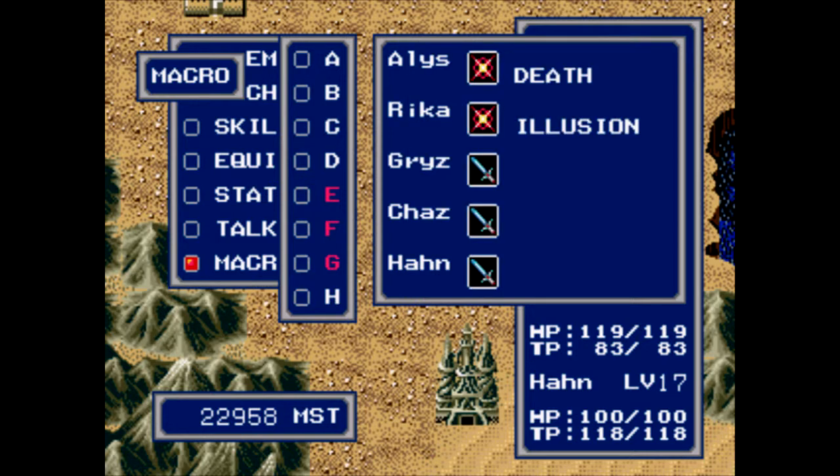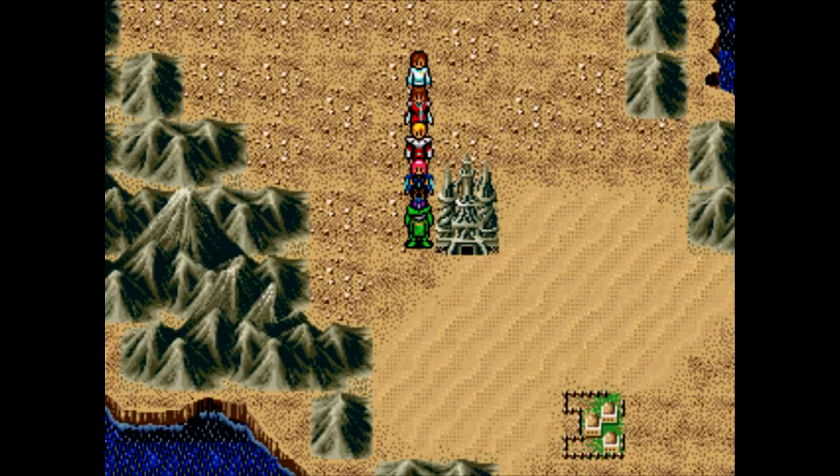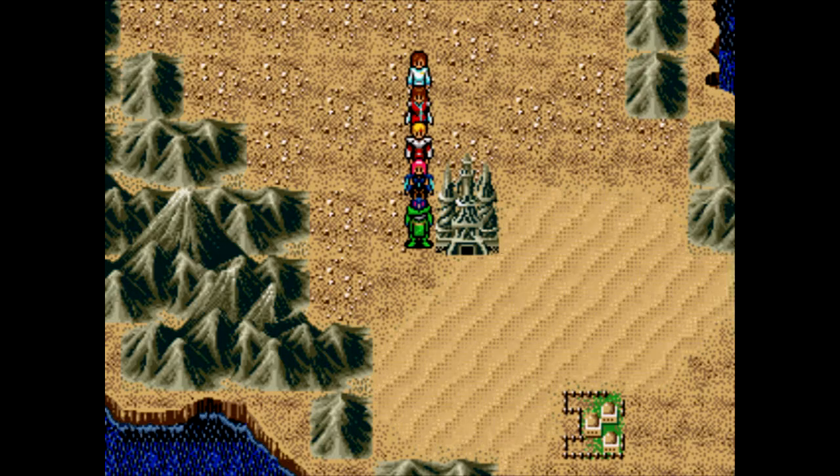But more importantly, this macro - Death and Illusion. This double technique is a very special combination. It has to be done in the order that you see here, otherwise it won't work. So you have to keep that in mind if you want to use this. And after I show you what it does, you'd be crazy not to use it.